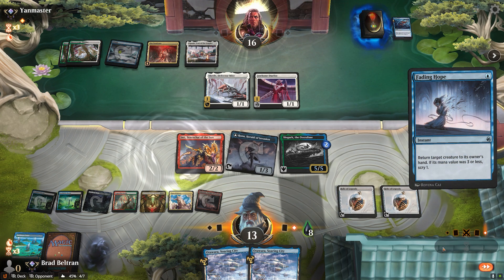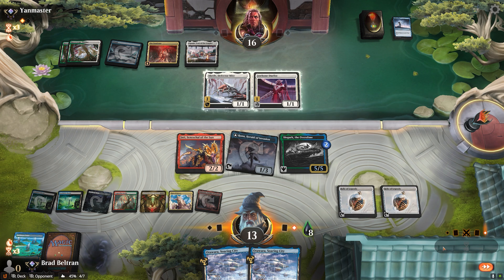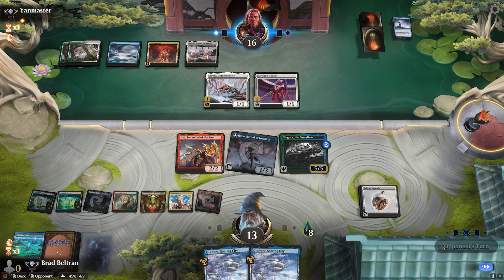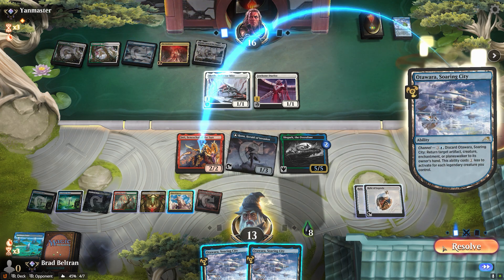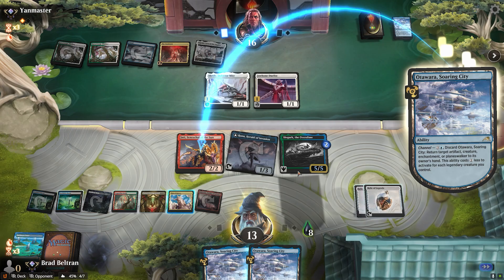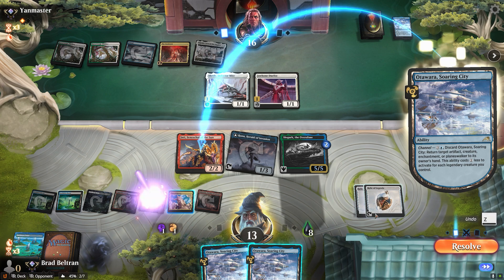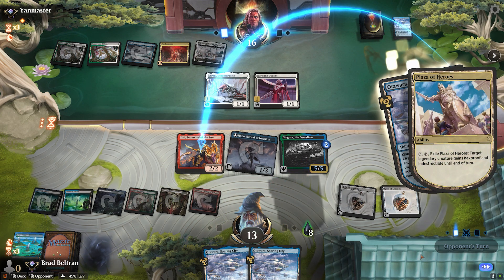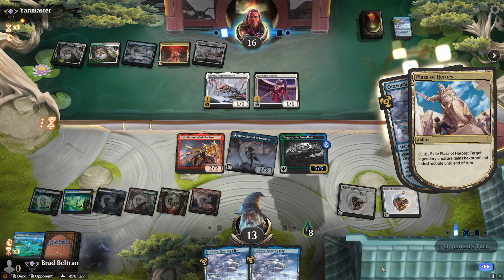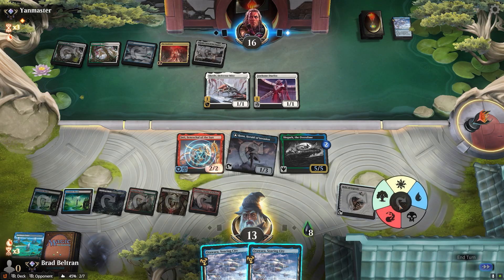Our opponent has Fading Hope — that's alright, Slogurk goes to the bottom. They have something else, not Charge of the Mites, not March of Swirling Mist, perhaps a protection spell. Otawara — we'll respond to that. We'll tap three and target into Inti with the Plaza, ensuring we have two blockers of different colors on the board while also still holding up the Otawara. Our opponent will not swing in.